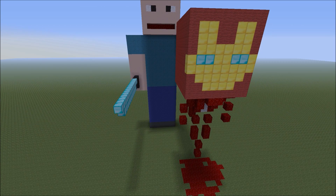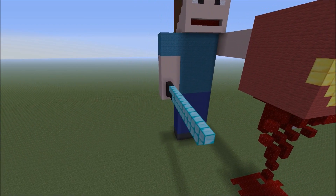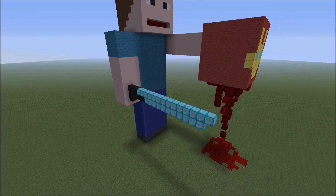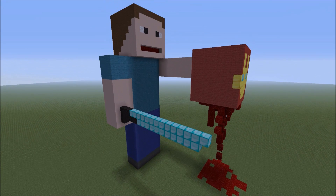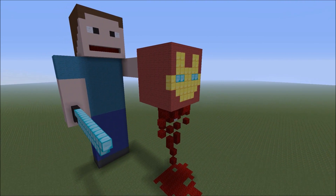You can see Iron Man right here, and you can see Steve cut off his head with a diamond sword. That is the diamond sword there that Steve is holding. Iron Man had his head cut off by Steve with the diamond sword. The diamond sword is quite awesome — I tried my best to make it look like a sword. It's not the diamond sword you use in Minecraft,